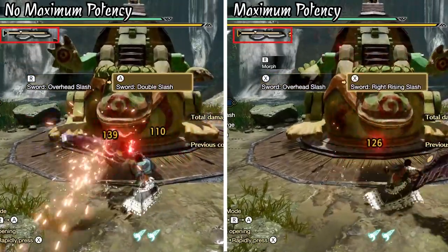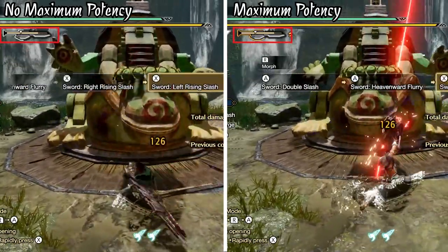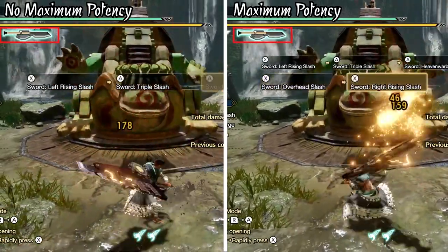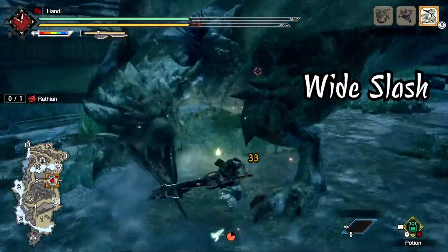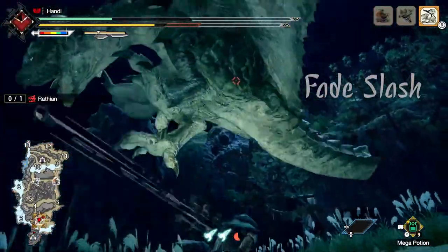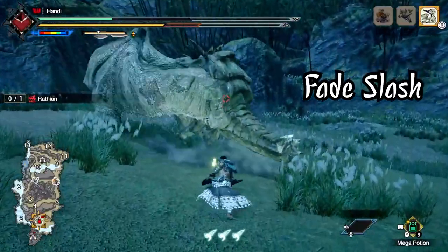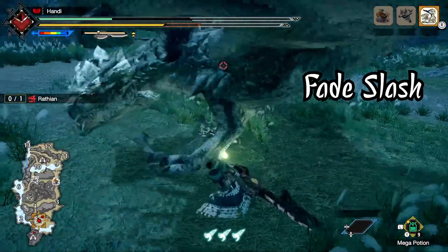If we take a look here, I have an impact phial Switch Axe, which I believe charges the slowest of all the phial types. Without this mode active, it takes a couple of combo rotations through the X and A combo. While this mode is active, though, you'll notice that your sword gauge gets amped up even faster. One of the nifty things in axe mode is the wide-slash — I love just how much real estate is covered. But my favorite attack in the axe's arsenal is probably still the fade-slash. The Switch Axe has never really been known as the king of mobility, but the fade-slash can be the difference between life and getting slammed by a landing Rathalos when you over-commit.